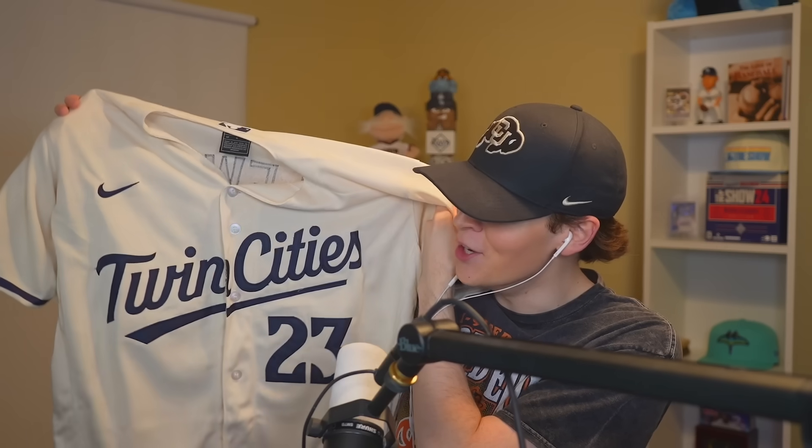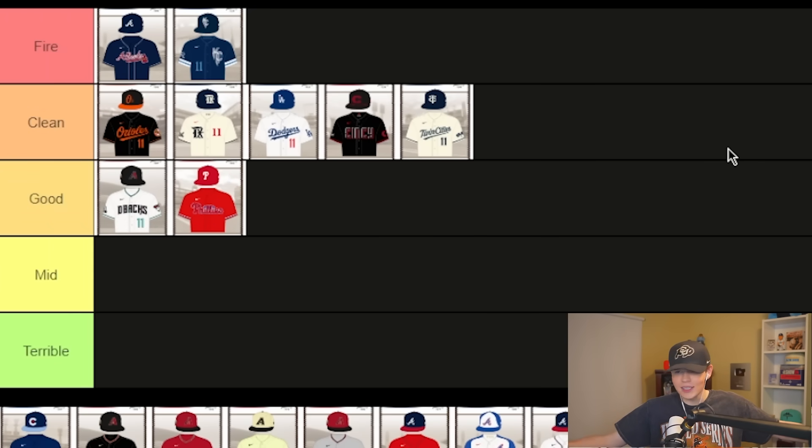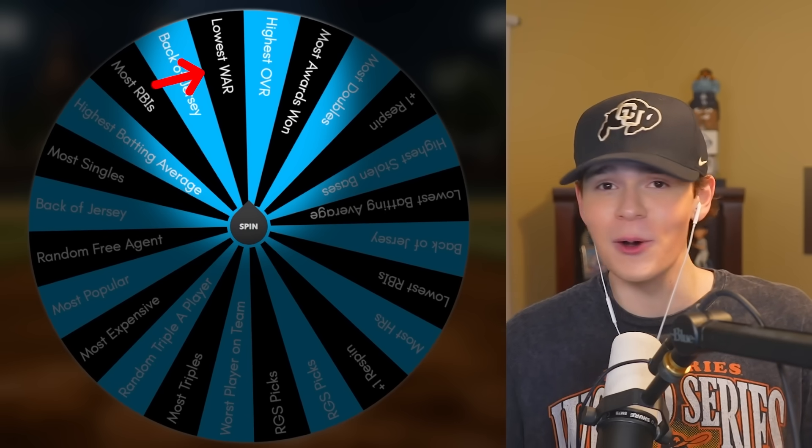Five spots left. The next jersey is a cream-colored one — the new Minnesota Twin Cities — and Royce Lewis is on the back of this. For me, the Twin Cities alternate is by far the best Twins jersey, so that's going clean. Highest overall — that was way too close to lowest. Ironically, the highest overall on the Twins is Duran.